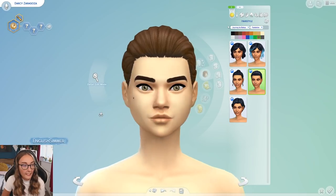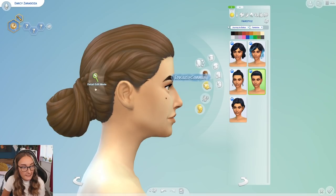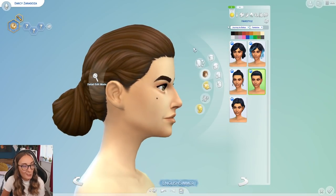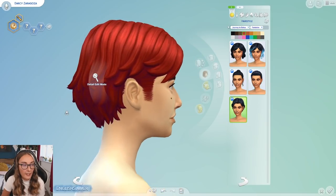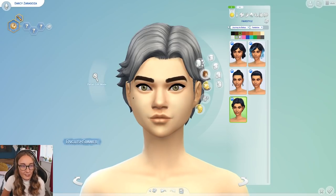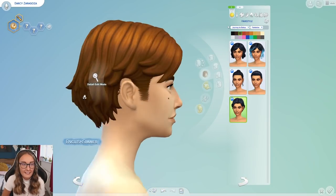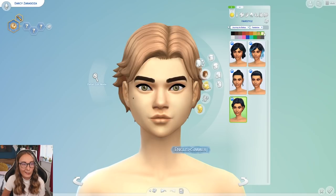I think the texture is really good on it. Then we have this updo with some plaits down the side wrapped around the bun — kind of a low slung back bun, nice hairstyle. And then we also have this short version which doesn't really jump out to me as new. I feel like we've probably had hairs like this with little wings before. It just doesn't feel new, but it's a nice versatile hair.